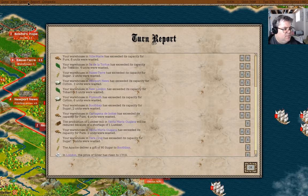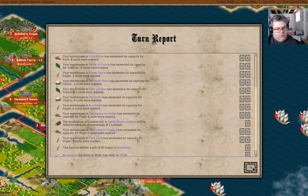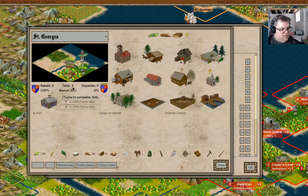We've got a free colonist. Military report - I need a lot more artillery. St. George's has completed a lumber mill. You come back here. You go and work - if you were to work as a fisherman, seven fish. And farmer. We're just going to try to get another colonist here - get another colonist next turn anyway, just leave it.